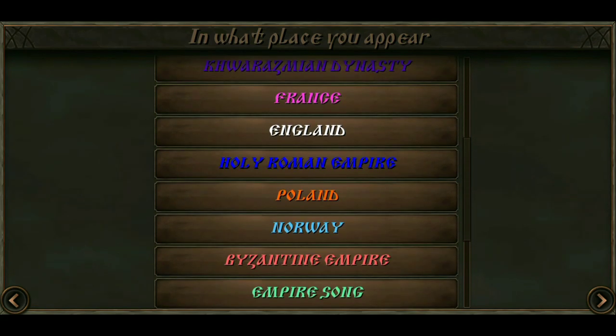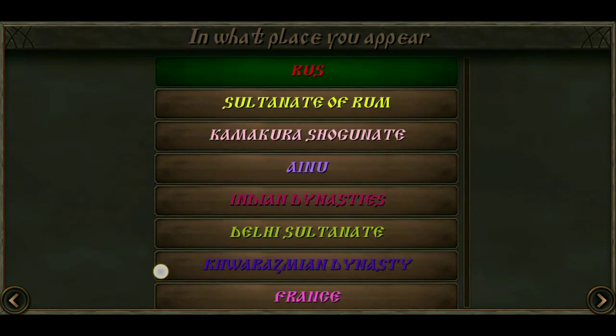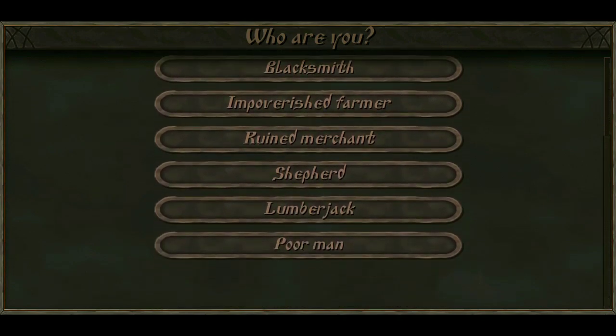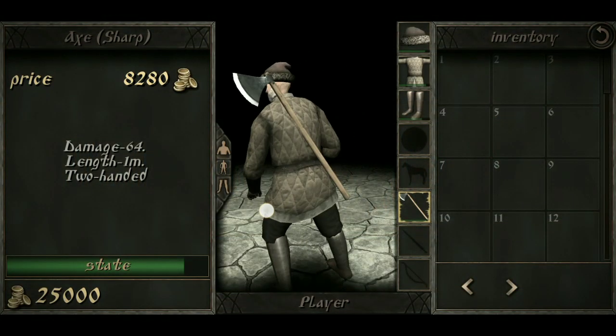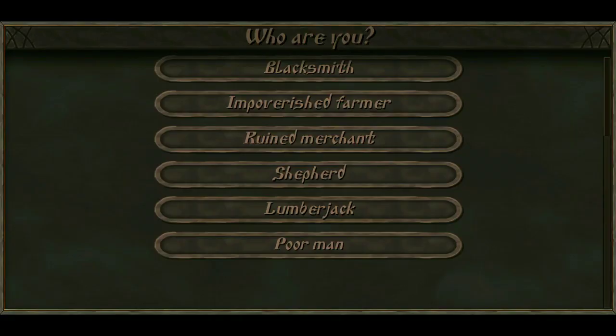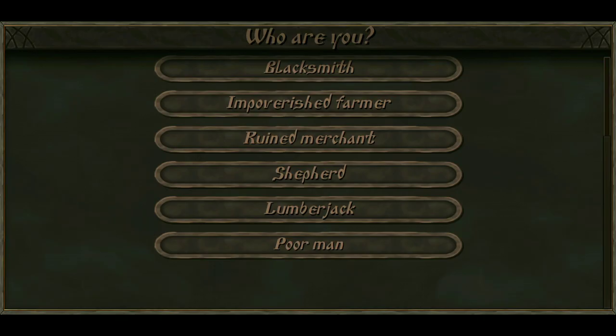For our spawn point, it doesn't really matter — you can just choose whatever spawn you want. For me, I'm going to choose the Sultanate of Rum, because I'm base and I don't care. Now for our character's background, again it doesn't matter what background you choose. The only significance of choosing a background is how you start the game. For example, if you choose the lumberjack background, you will start the game with an axe and a bunch of wood logs in your inventory. The poor man background is the worst of all backgrounds — only take it if you feel like an absolute chad. If you want the best character background, choose the ruined merchant. We'll talk about why later. We will be choosing the ruined merchant as a background for Mr. Bulge.